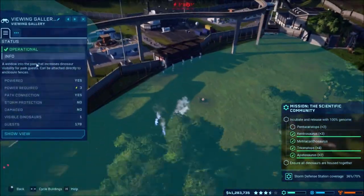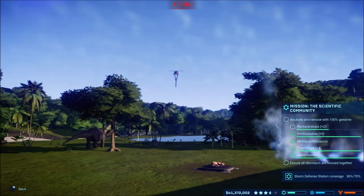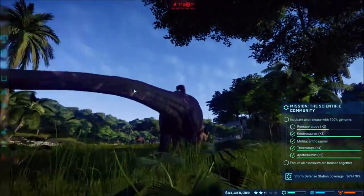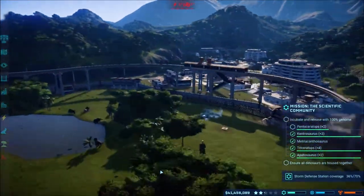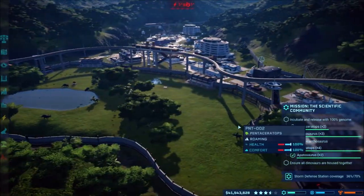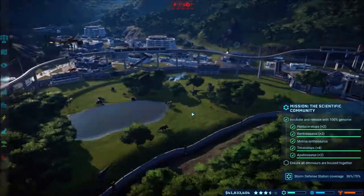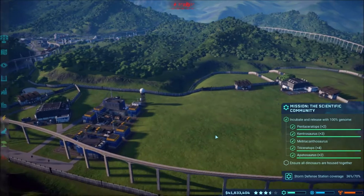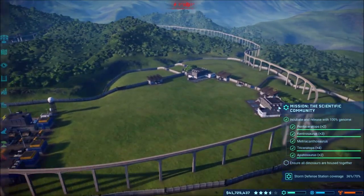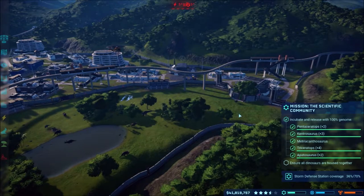Everything will hopefully be working out just fine. Let's look at the view from our viewing platform. There's a Pentaceratops. Oh you can see the dinosaur being brought in — it's going to be landing right there! The camera's going all over the place. The Pentaceratops have way too much population, but once they all get settled — we got the two released. While waiting, I did start working over here and got three more areas all set up with incubation areas. There we go — all three Pentaceratops.